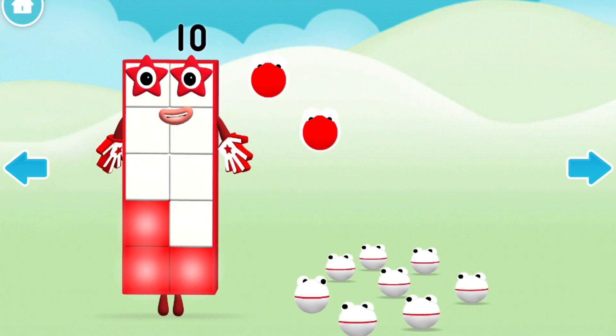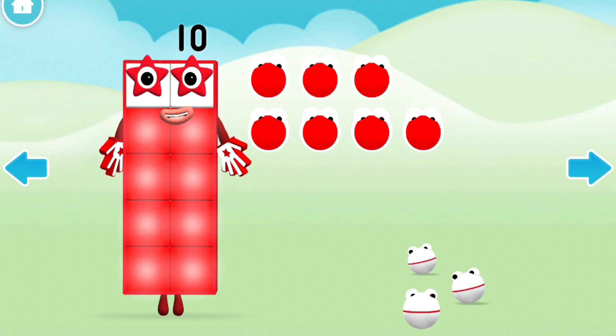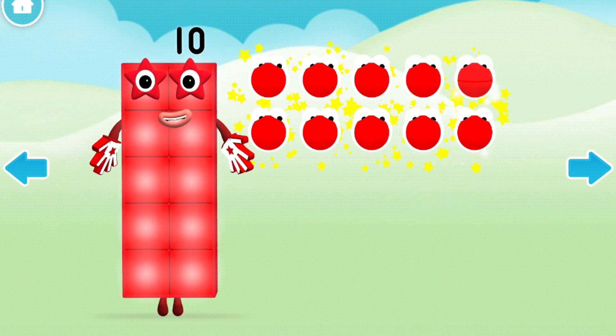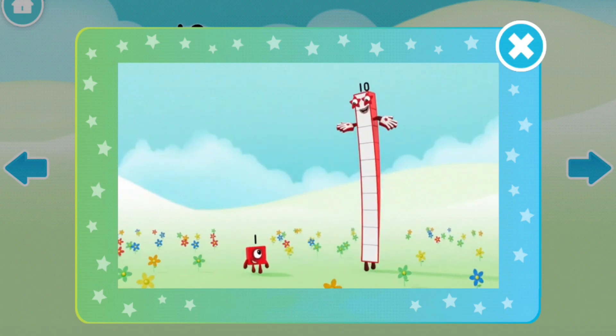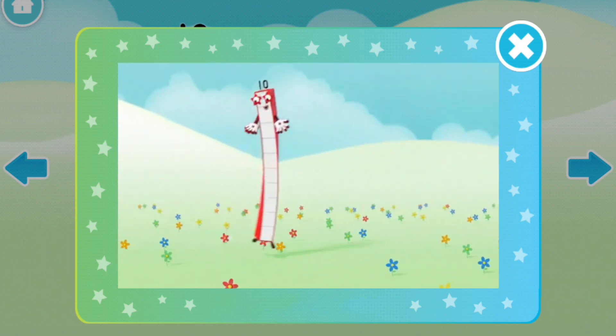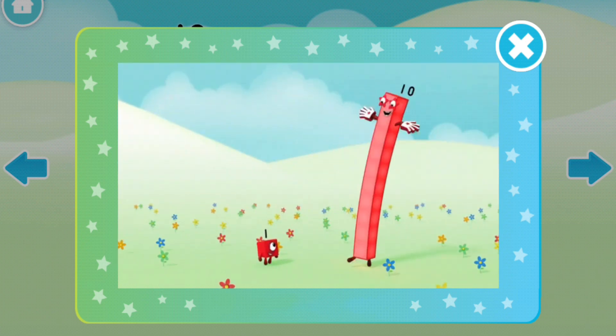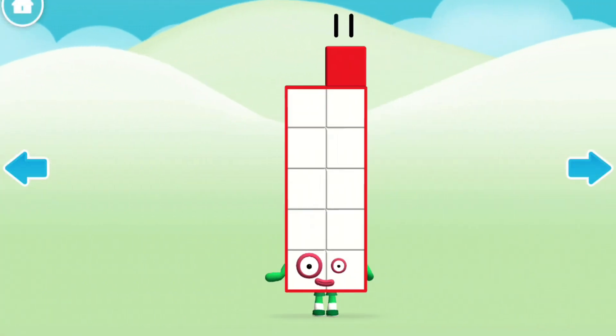One, two, three! Four! Five! Six! Seven! Eight! Nine! Ten! If you're wondering why there's a one on top, you'll realise I'm one big block! I'm one big perfect ten! Come on!